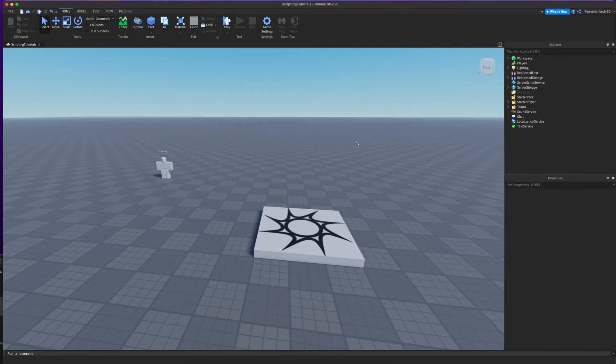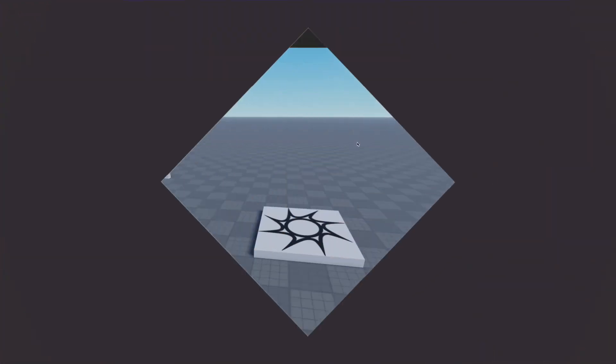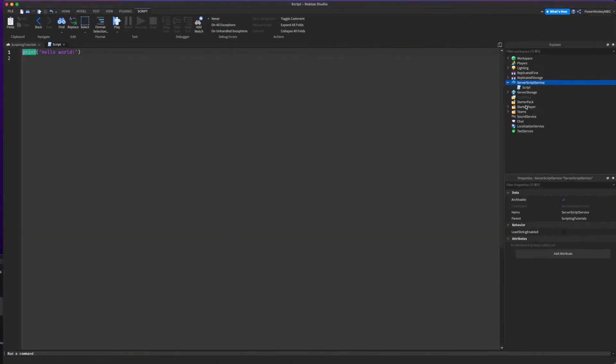In today's video I'm going to be showing you how to kick players if they have traveled too many studs under a specific amount of time. The first thing we're going to want to do is add a script inside ServerScriptService and we're going to want to get the Players service.